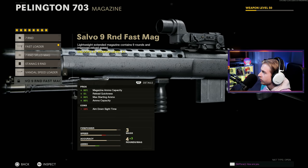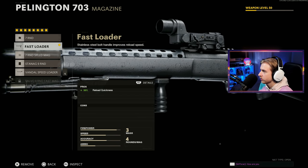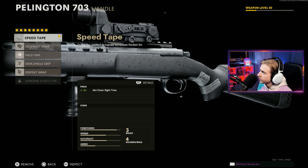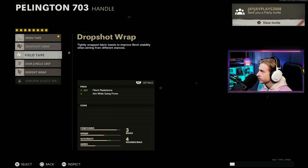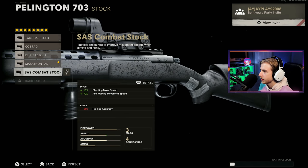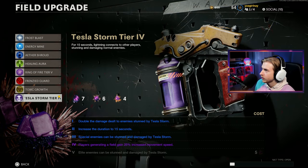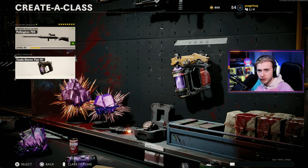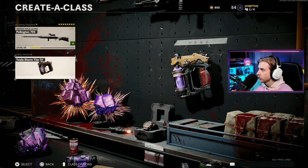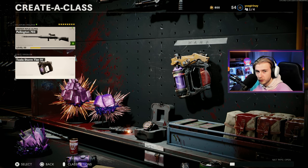We're not high enough level to get the salvo nine round fast mag — we're literally one level off. That's a shame. So I guess we'll stick with a fast loader. We'll keep the speed tape on just because I don't want any other cons. Sprint to fire is probably pretty important. For our stock, I'm going to go with the SAS combat stock just for that shooting move speed and the aim walking speed boost. For a field upgrade, we are using Tesla storm — I have it upgraded to level four. I would have gone with frenzied guard; I feel like that's better for round base, but Tesla storm works well in Outbreak, which we've been playing to level up our weapons. And it still works in round base — it's maybe not as good as frenzied guard, but it's more versatile.